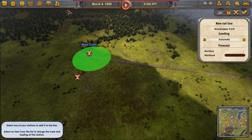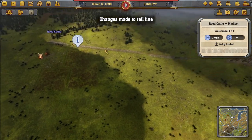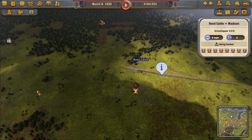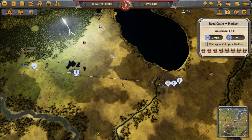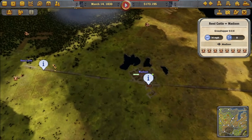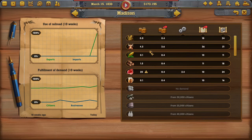We connected Reed Cattle to Madison. We'll eventually need a supply route and all that good stuff. The cattle is being shipped out already. I wonder if I should have done Reed Cattle directly to Chicago — could have, should have, would have. Right now our company value and rail lines are in the negative. Let's look at Madison — it now has a lot of cattle.